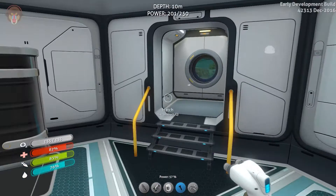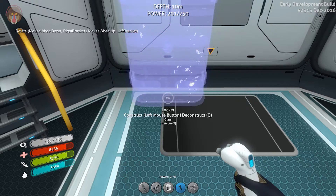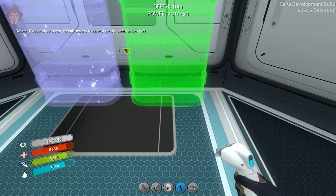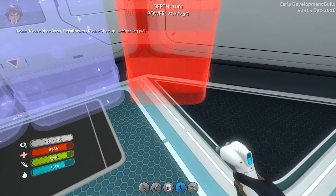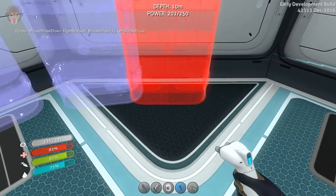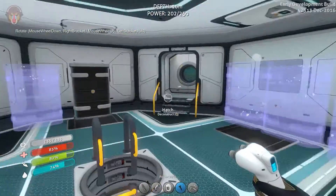Alright, so we have that side. Now let's do this side over here. I want to get enough of them so that we can store a lot of materials and things for future crafting. Okay, there we go. Alright, I think that's good enough.